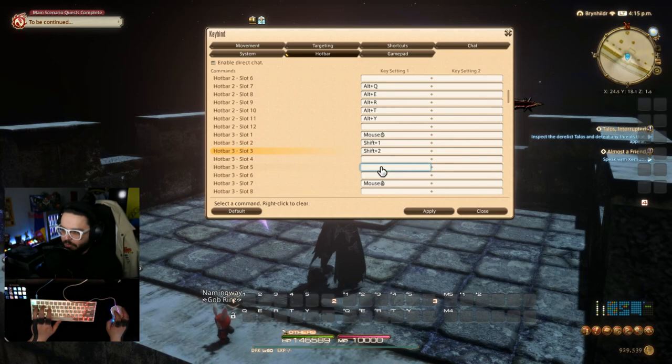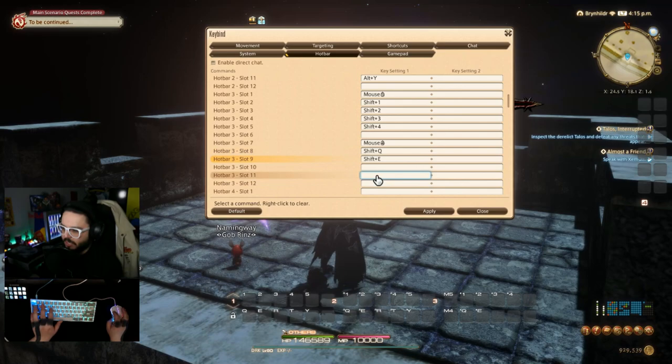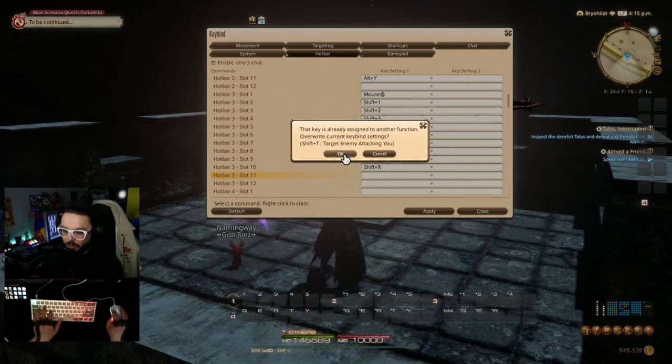So I'll assign shift 1, shift 2, shift 3, shift 4 to the first half of hotbar three's remaining slots, and shift Q, shift E, shift R, shift T to the second half. Note that shift T is default bound to 'target enemy attacking you,' so you may want to reassign that separately if needed. Then hit apply and we're done with the base keybind setup.